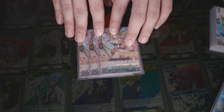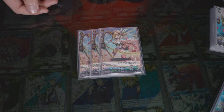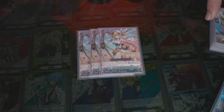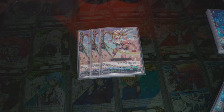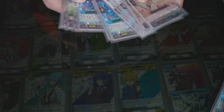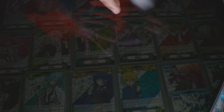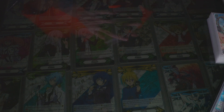3 of this unit — she's really good. When placed from hand to rear, soul-blast, then choose a grade 2 or less from your drop and call it to the rear, giving that unit 5k until end of turn. You want to bring back something like Mantis or even another unit from the field. Just gives it an extra 5k, and then your grade 3 will give it another 5k on top.